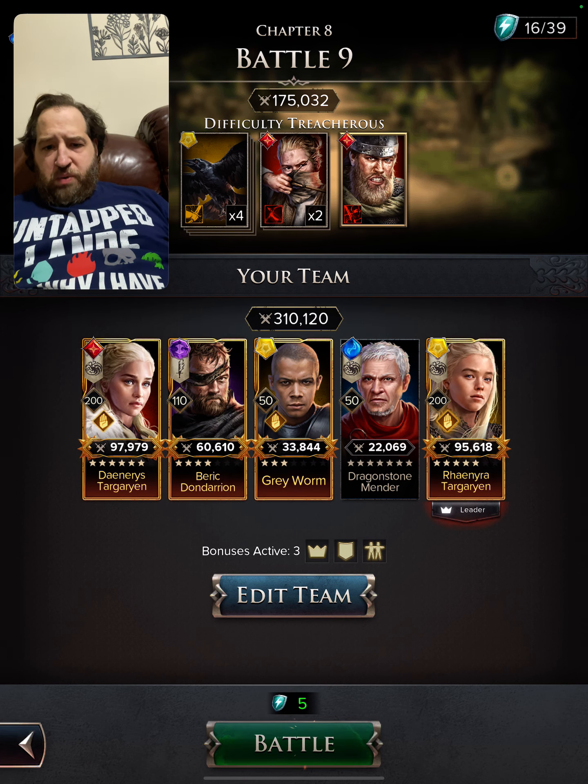We have Rhaenyra — Rhaenyra would finish them off. Let's see about Grey Worm. Let's use Grey Worm and have him taunt. He needs to be at a higher level for that to be more effective, but it can be used very well in events.